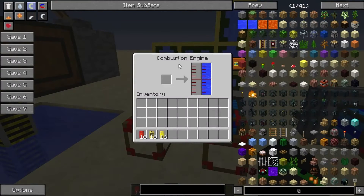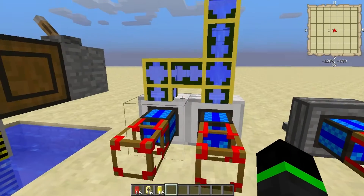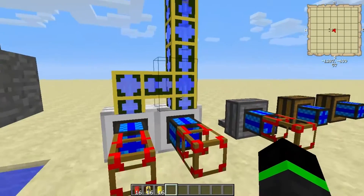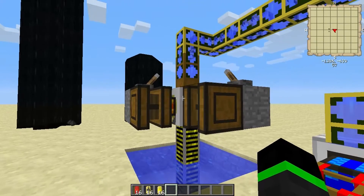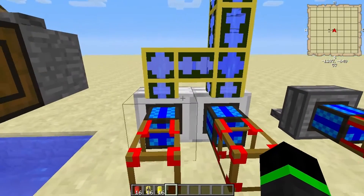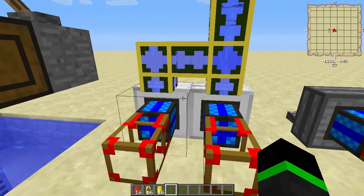Here are sterling engines. They need cooling — in this case water — to not explode. That's why I have a pump here. In my opinion, you should have 1 pump for every 2 engines, or else it can explode.